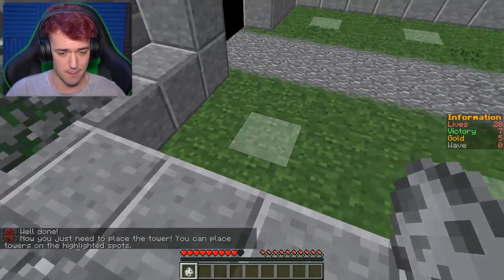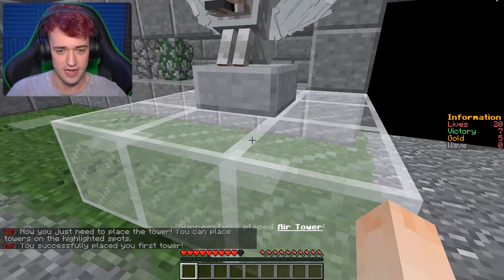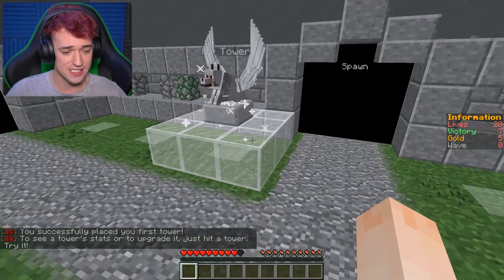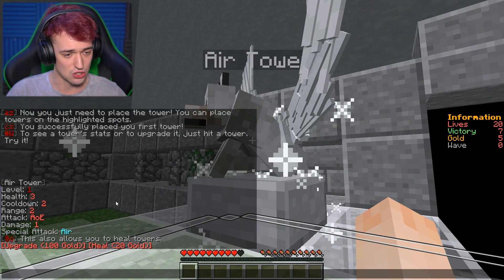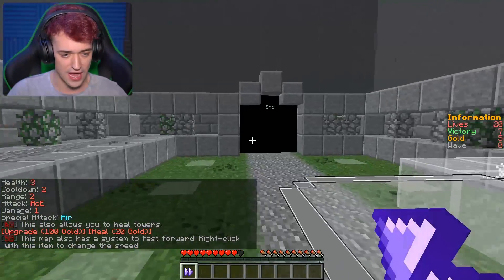I'll place it on one of these spots right here where they spawn. That is so sick. To see a tower's stats, just hit the tower. Level 1. Upgrade costs 100 gold, so we need more gold to do that. This outline is probably where it can attack.